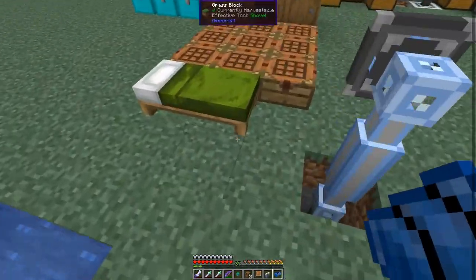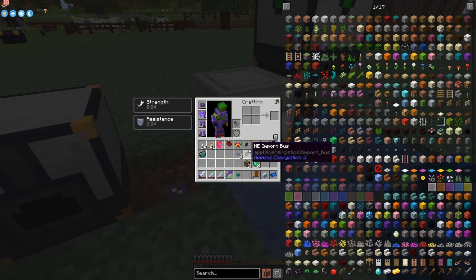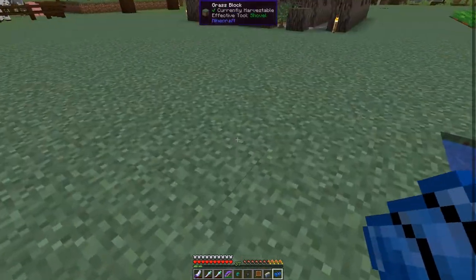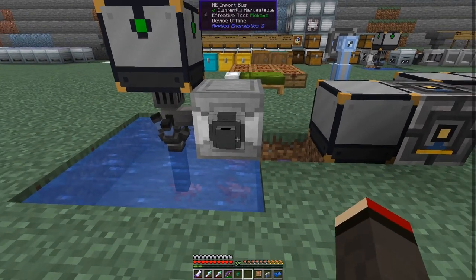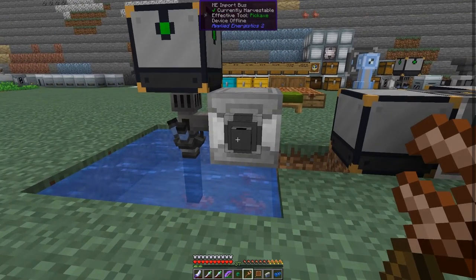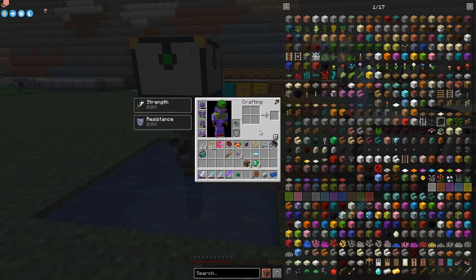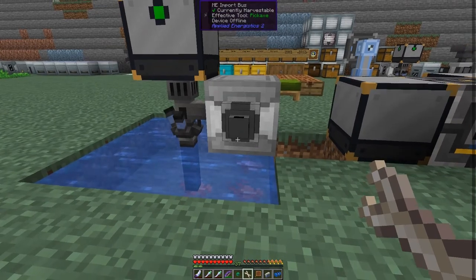What I tried first was using an ME interface - I've got an ME import and export bus, which we built in a previous episode. The import bus takes the output side. I was putting this directly on the tank and expecting it to work, but it doesn't - you have to do it intermediately. So let's get the wrench out - I'd like to upgrade the backpack today as well. Let me get all three wrenches out.